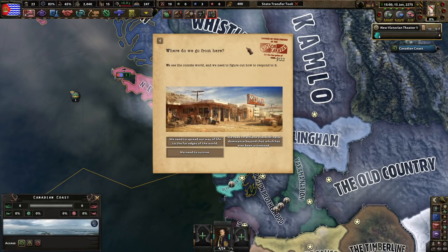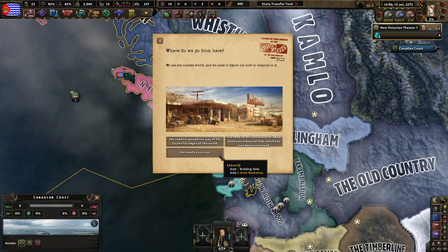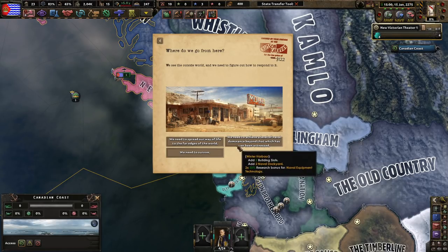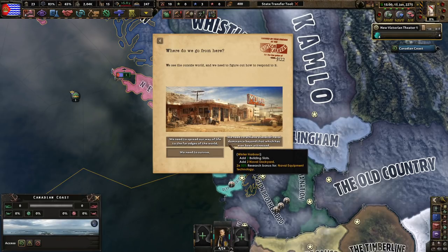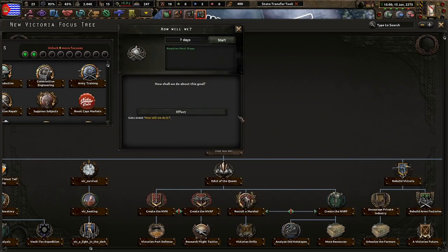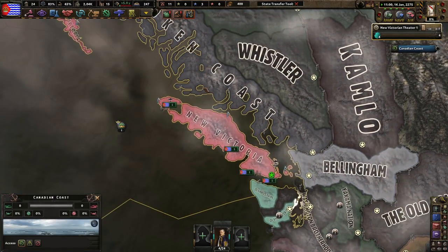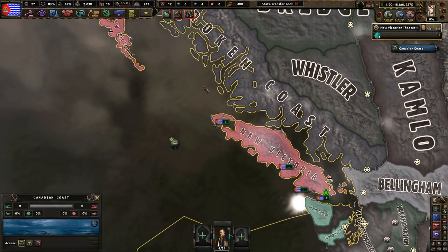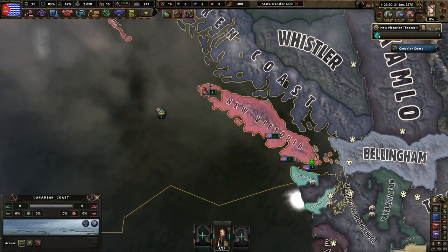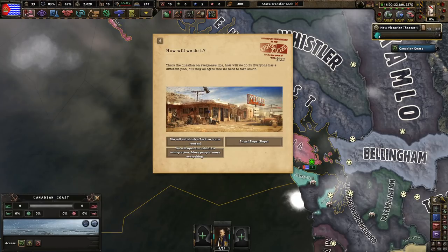We've got to plan where we're going to attack first — where do we go from here? We see the outside world and need to figure out how to respond. We need to spread our way of life to the far edges of the world. We need militial commanders, two arms factories or workshops, and a level of naval dominance. I'm just going to go with this — thinking long term. If you don't know, the original creator of the New Victoria mod for Old World Blues is no longer updating this mod, so there might be a few issues here and there.